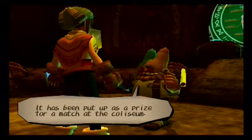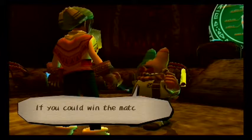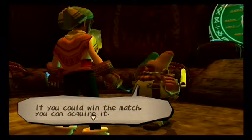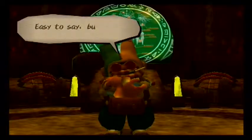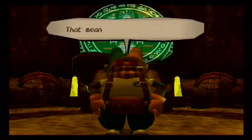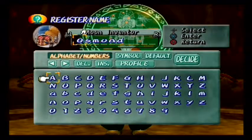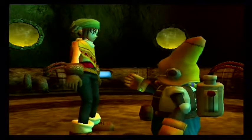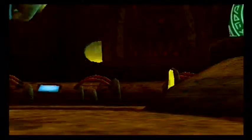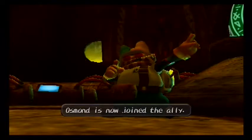If you use that, the Sun Giant will operate at its full power. It's been put up as a prize for a match at the Colosseum. If you could win the match, you can acquire it. Easy to say, but winning a contest takes hard work. That means let's join forces. Ozmod is now an ally — joined as an ally.